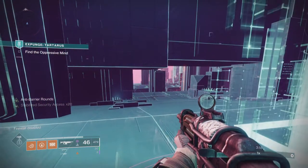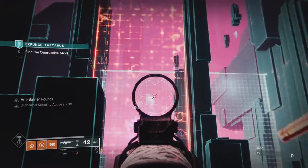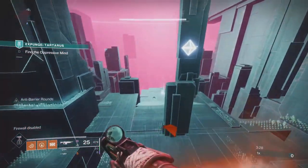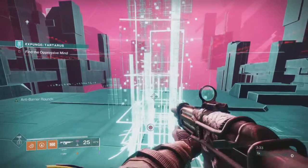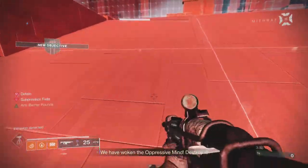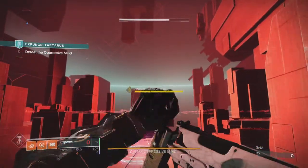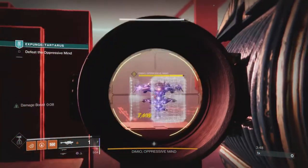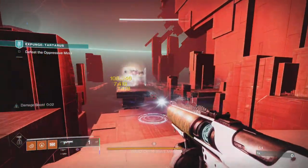I'm just waiting by the conflux again for the buff to build, and I'm going to ignore the adds here — just shoot the cube, get it down, ignore the barrier champion. They will all despawn once you hit the final conflux for the boss fight. So you're in the boss area. You can walk out of this detain bubble without it damaging you. He does move up, so be aware of that if you're just trying to get the Breach and Clear on him. The advantage with Wither Horde is it goes through the shield, so you can get the Breach and Clear on him.